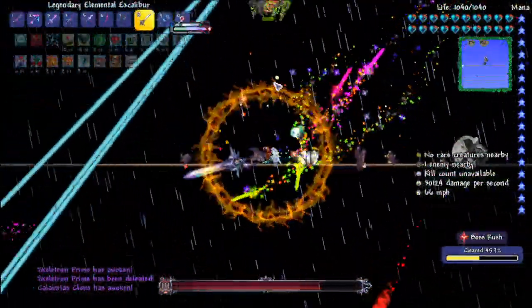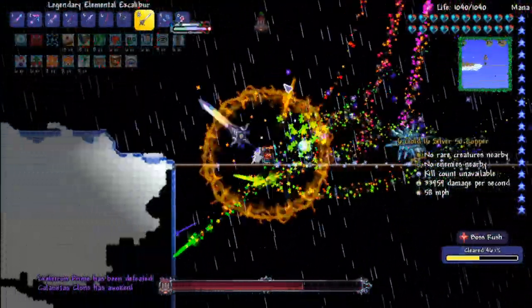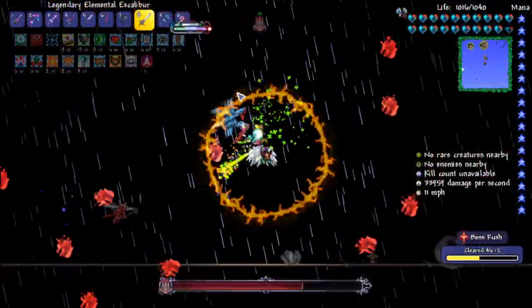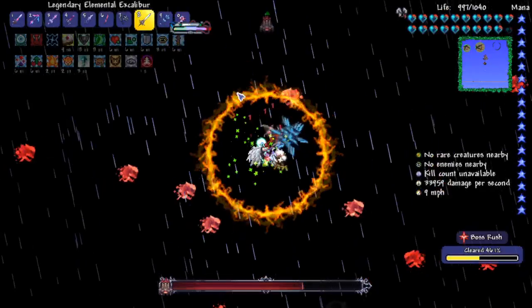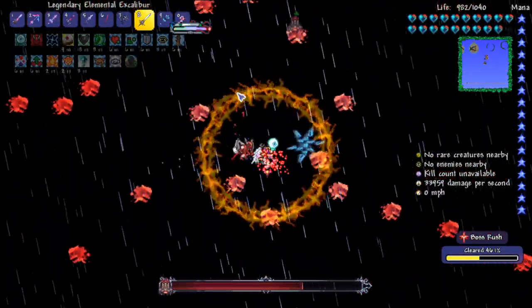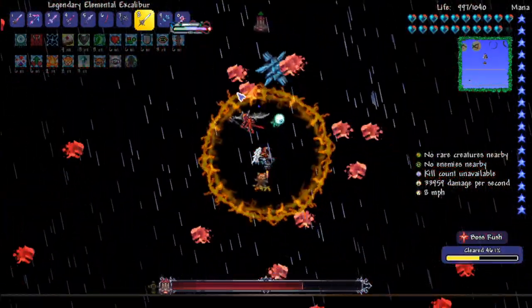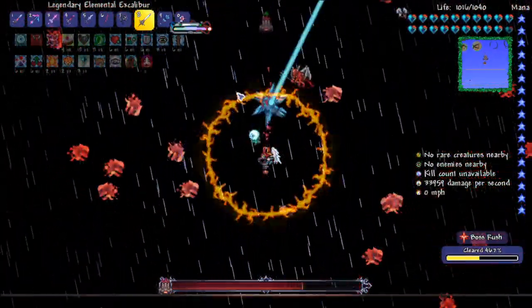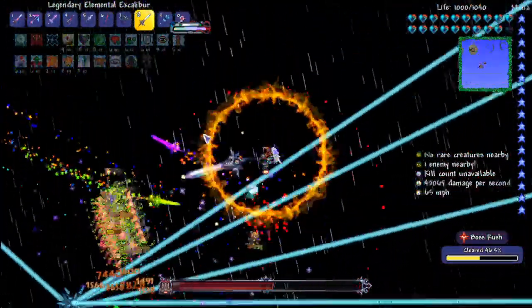You do that and you can instantly go to Cygnus straight away, who is probably one of the easier ones I've fought in this whole thing. Same as Calamitas's clone. Calamity is a really mobility-based mod.